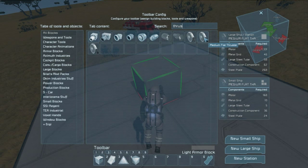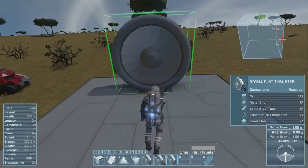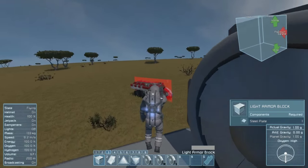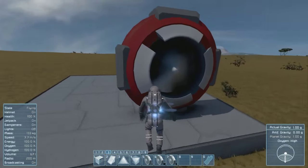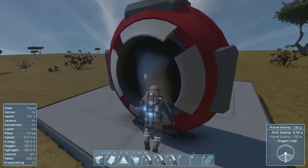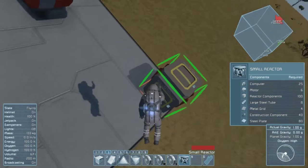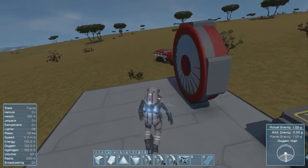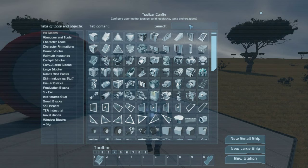Here they are — flat atmospheric thrusters. They've got them on small ships too. Holy shit, look at this thing! Let's drop it. Question though — does it spin? And can you color it? You can color it — that's cool. It's really just like the front end of the thruster and they just squished it. It's just an atmospheric thruster, but it's monstrously large and flat. So if you wanted to do like a helicarrier, that could be kind of cool.